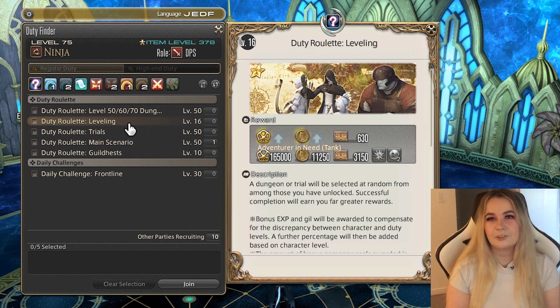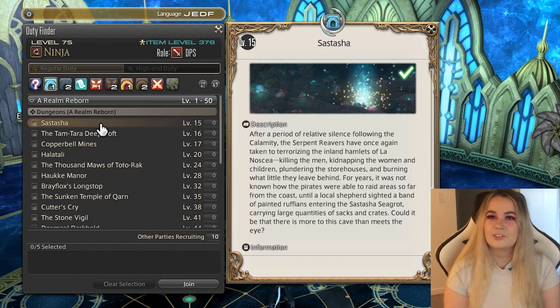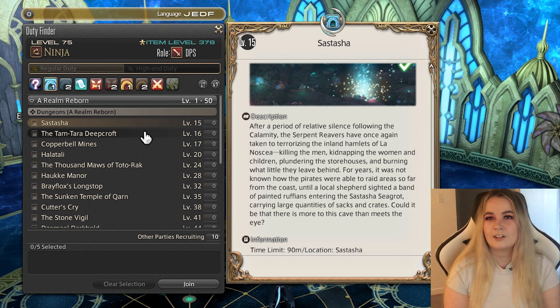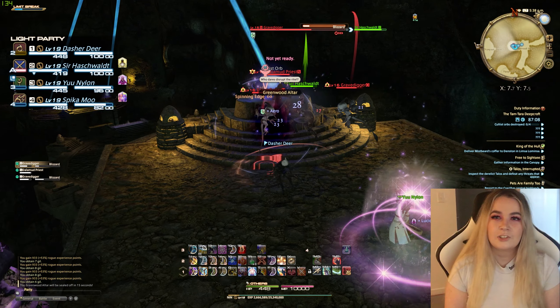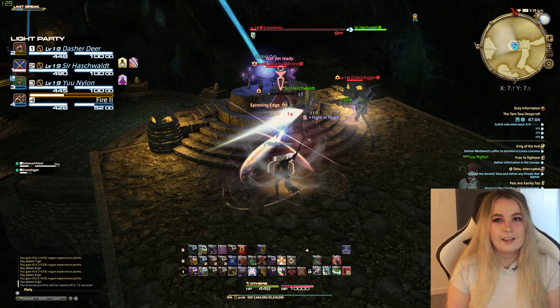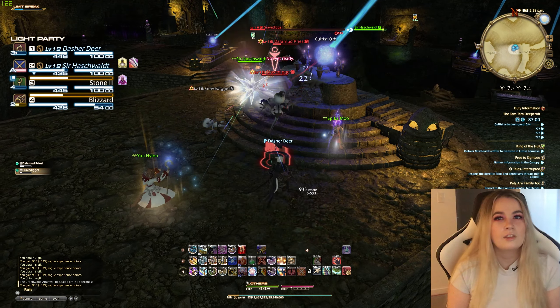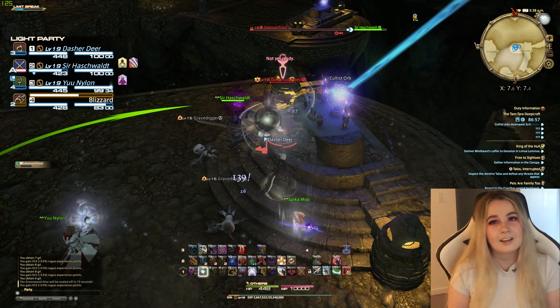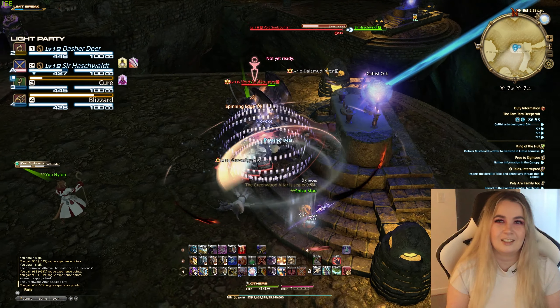The next is the levelling roulette. After completing the level 15 dungeon Sastasha and the level 16 dungeon Tam-Tara Deepcroft, you will have unlocked the levelling duty roulette. This allows you to complete light dungeons or light trials that you have unlocked — light meaning one tank, one healer, and two DPS. This duty roulette is very worth it because the XP scales to your level even if you are doing a level 16 dungeon.